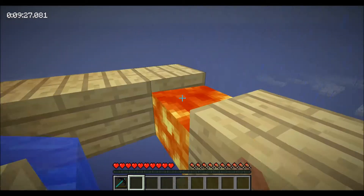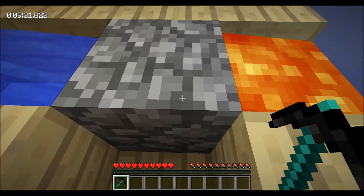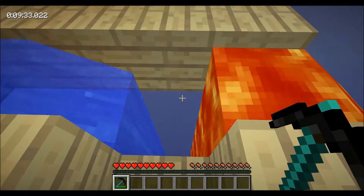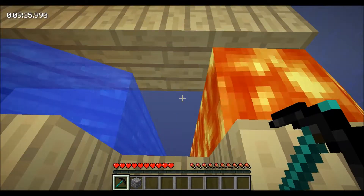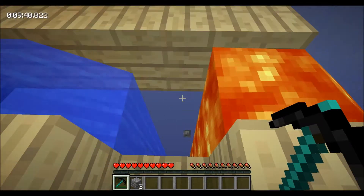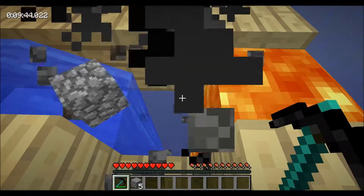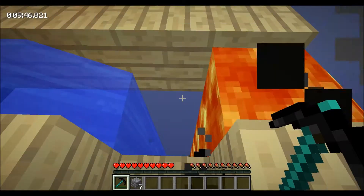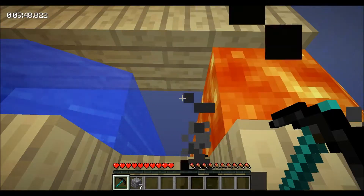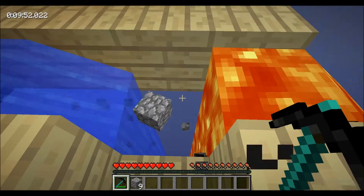There we go. The dark matter pick is cool because it never breaks. It has a charge level — you can charge it up and it'll be more efficient with every charge level, giving a little bit faster mining speed. It's just immensely fast — like a diamond shovel on dirt. You just click and it destroys it.